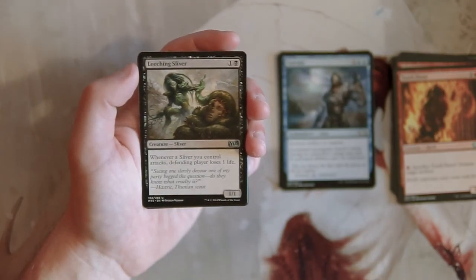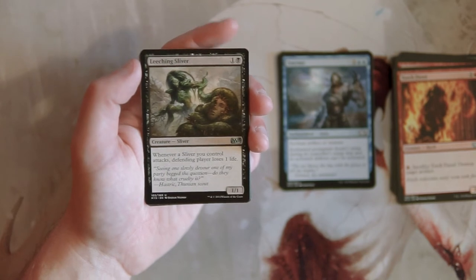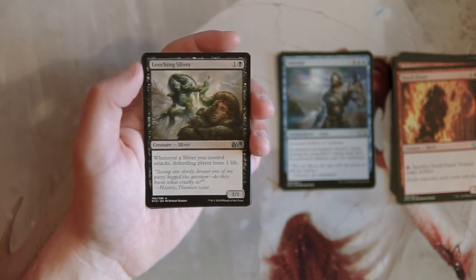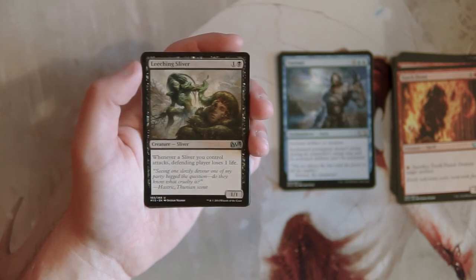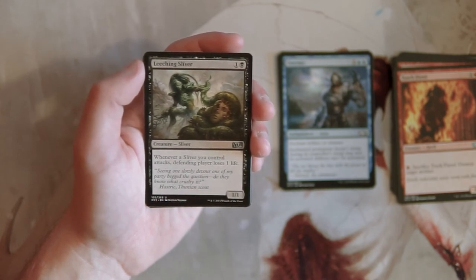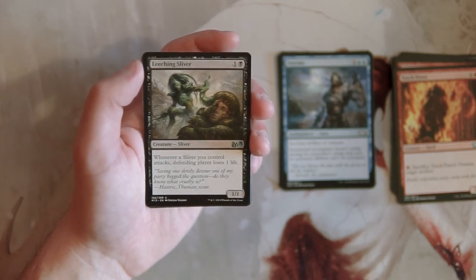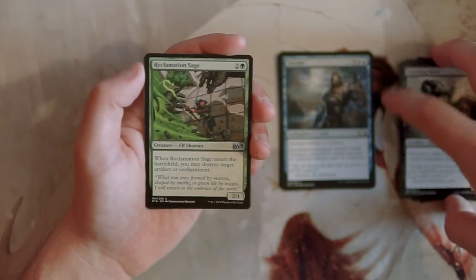Our first uncommon is Leeching Sliver — a 1/1 for one and a black. Whenever a sliver you control attacks, the defending player loses one life before damage is even dealt. That's pretty solid. It's a little tricky to make the sliver deck work though — you have to start taking them early and go all in, and fixing is tricky because you have to be in multiple colors. This is a real powerhouse payoff card for the archetype, but I don't think I'd take it just to be safe. It has a higher ceiling than anything we've got so far, but you really need the sliver count to make it work.